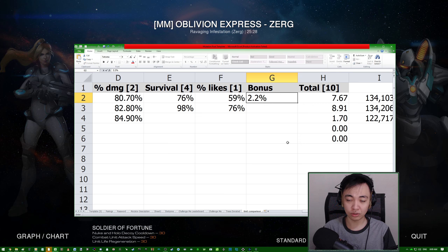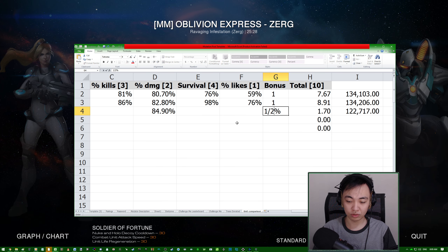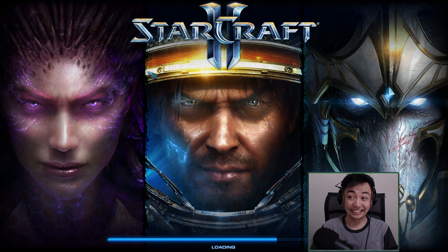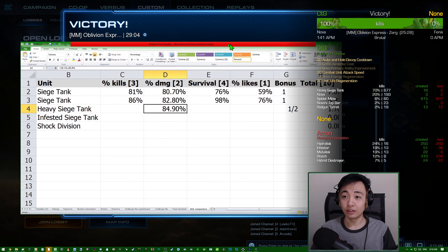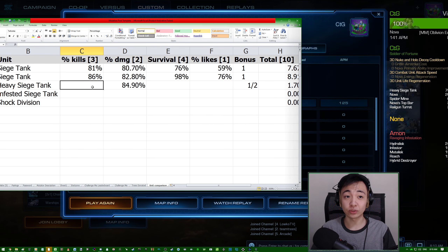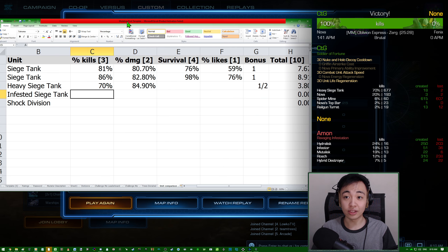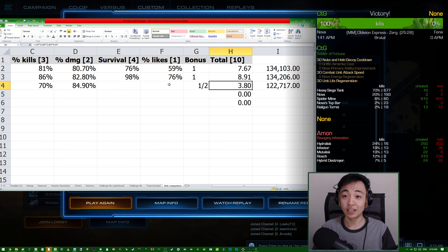Two out of two bonuses for both Raynor and Swan, but for Nova she got one out of two. Let's see the score screen — lost 21, that's a bit painful. Heavy Siege Tanks had 677 kills, or 70% of the kills. That's noticeably much lower than Swan's and Raynor's which were in the 80s. Nova's barely scraping 70.